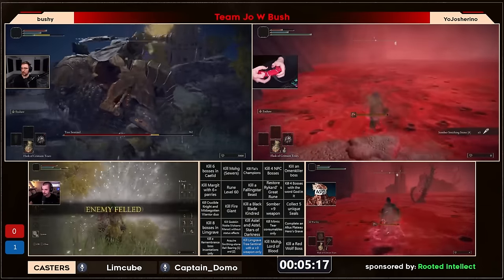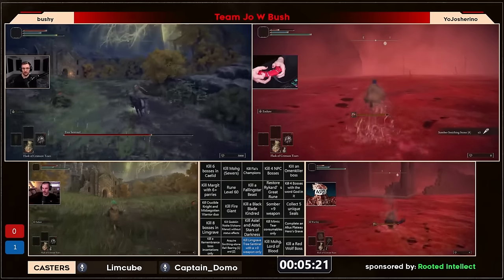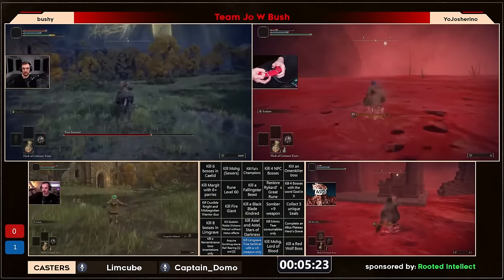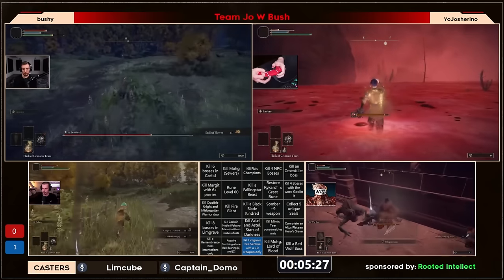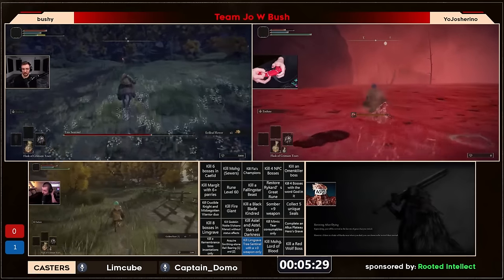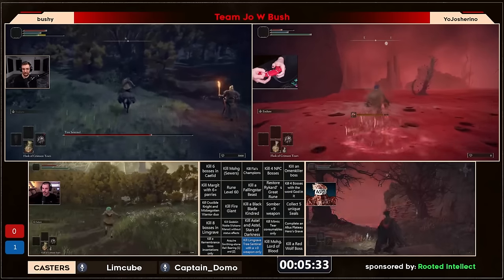Josh is actually going for a really interesting tech that hasn't been explored too much — he intentionally rolled himself into the Rods to kind of leave the actual Deep Root in the lake, which procs a less damaging version of the Rods. NPT is getting pretty long flasks with this less aggressive version, and grabbing the next smithing stone is easier, but NPT manages to do it anyway and ends up winning time there.